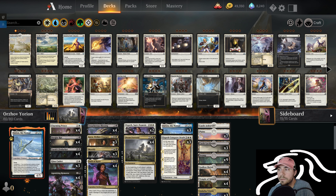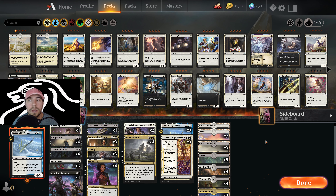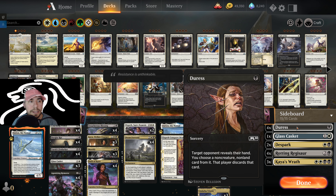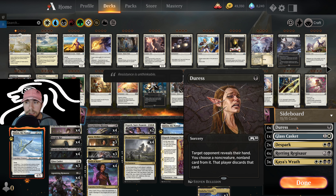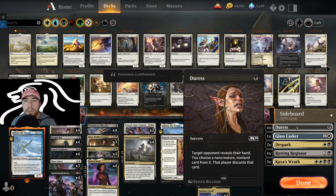Before we hop into the matches, we're going to cover off on the sideboard for you. If you have questions or comments, please let me know down below. This deck list is available down below in the description, available for you to play right off the bat. A couple items here: we got Duress. Where would I play this? I would play this against any decks where you need to get stuff out of their hands — it's additional discard — but the other big one is probably against Control decks where you want to see what they have so you can play around those.